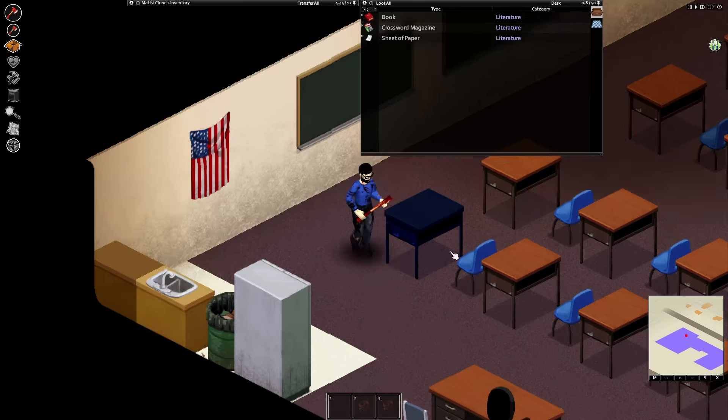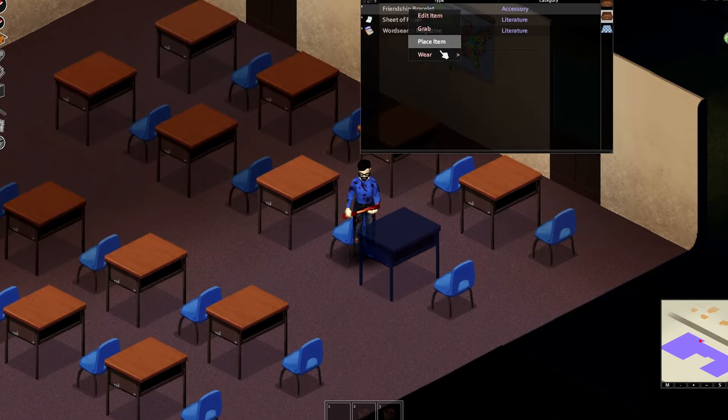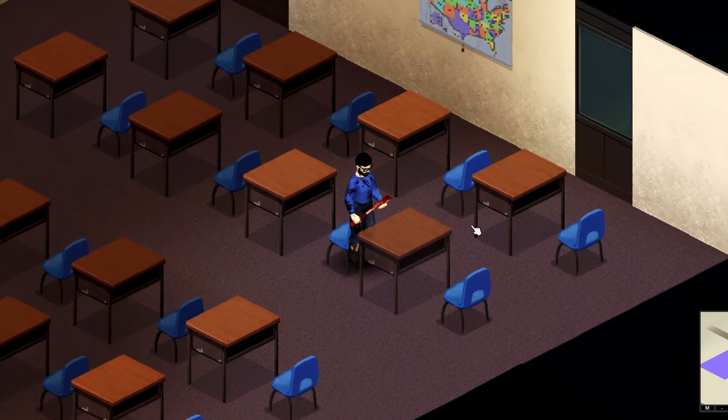But once you get past the angry parents, you'll also find half-huffed Elmer's glue and some very cool friendship bracelets. It's the apocalypse, and the only bite I'm suffering is frostbite. Drip or drown, fella.